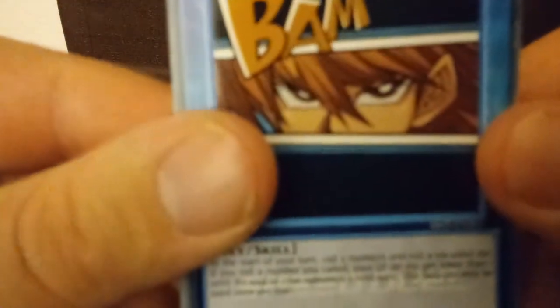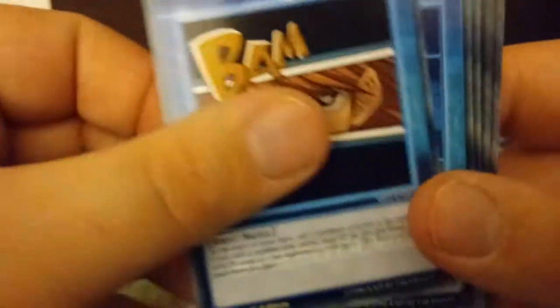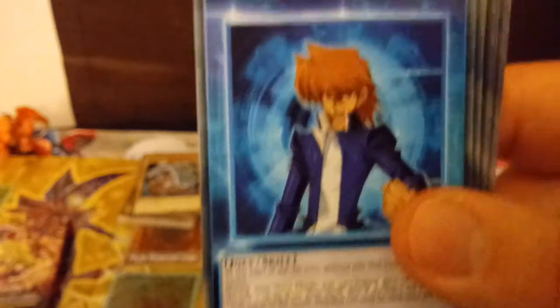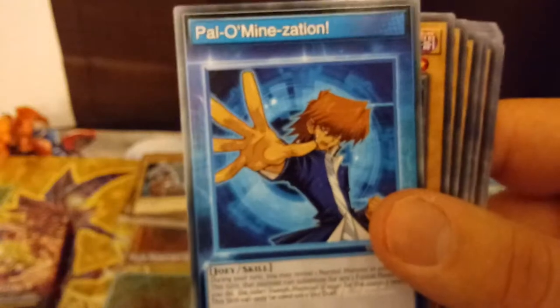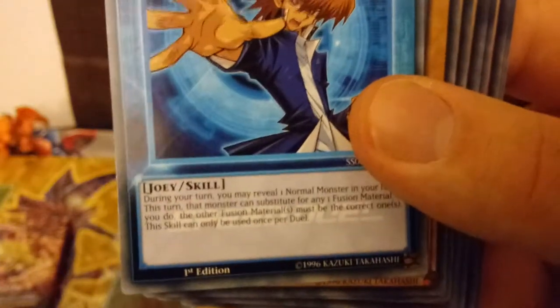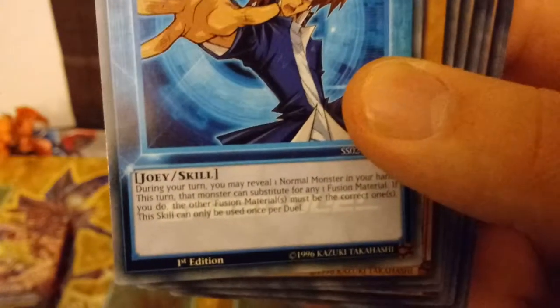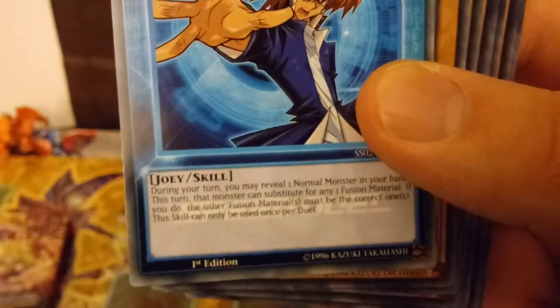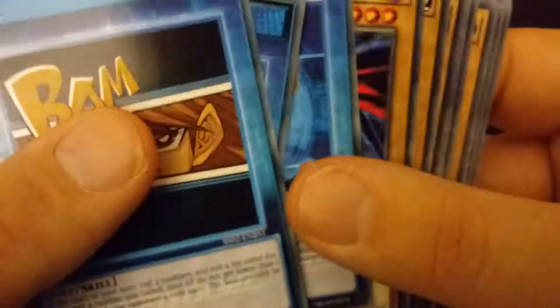Alright, let's see what we got here. So we have our three skill cards for Joey. We got Grit — that's kind of comic book looking. Last Gamble. And Palominezation. What does that one do? During your turn, you may reveal one normal monster in your hand. This turn, that monster can substitute for any one fusion material. If you do, the other fusion material must be the correct one. This skill can only be used once per duel. That's kind of cool.